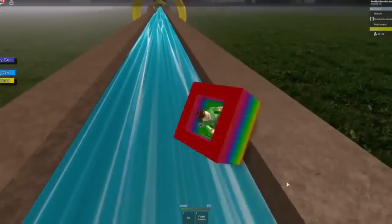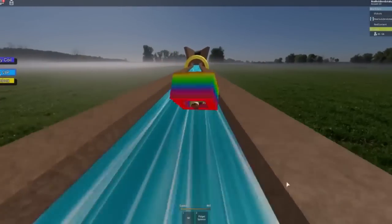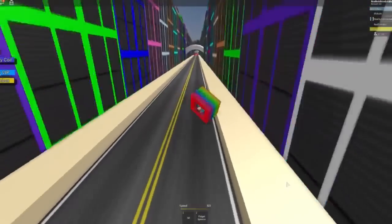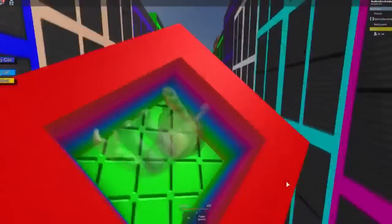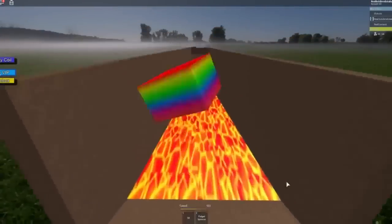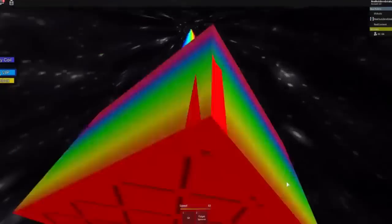I sure do enjoy water slides, especially when they are this long and exciting. I have a small feeling that Chip would disagree with me, as he is a robot who runs on electrical currents - I don't think he likes getting wet. My cart really is flipping a bunch. It seems I have been thrown into a town-like setting with all sorts of colorful rainbow buildings, which is awesome. Oh wow, it looks like there is a lava chute now that we are going to have to hop to - whoa, that was a close one! Good job we didn't fall.